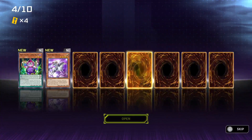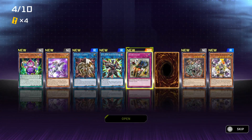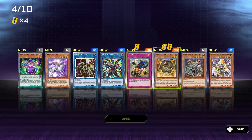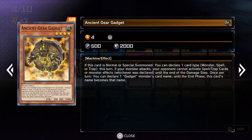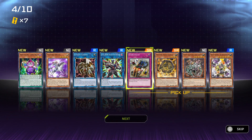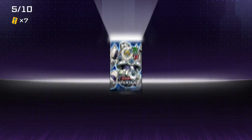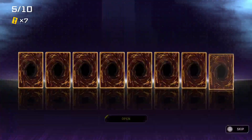And another super rare. Nice. We got a super rare and a super rare — Ancient Gear Gadget. Wait, it's both? It's an Ancient Gear and a Gadget? If this card is Normal Summon, you can declare one type — monster, spell, trap this turn. If your monster attacks, your opponent can't activate spell trap cards. You can declare one gadget monster's name — until the end phase, this card becomes that name. That's cool, an Ancient Gear Gadget card. What an interesting idea. I'm sure Crowler would love that.